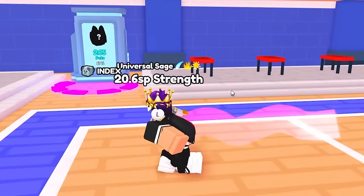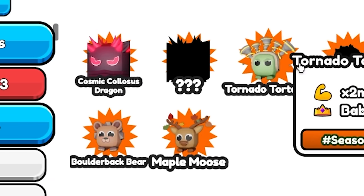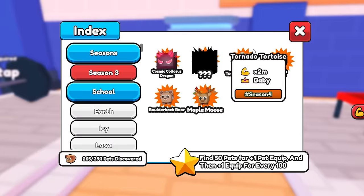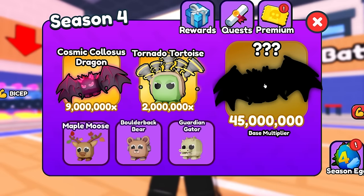Yo, so in Arms With Simulator, the best stat pet in the entire game is right over here with this question mark pet. Obviously, you won't see the name of this pet because it's actually a secret pet. It's in the Season 4 Egg over here — the 45 million base stat pet.